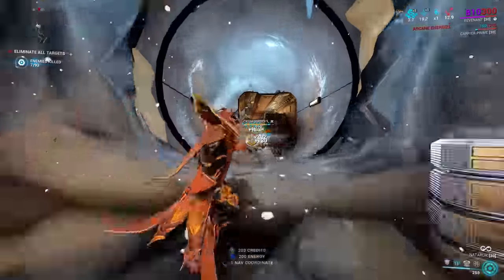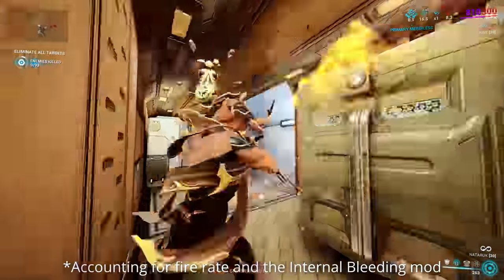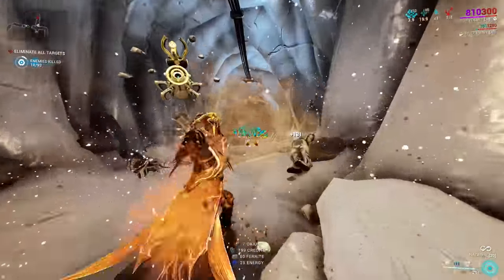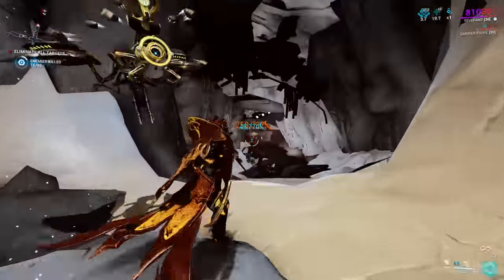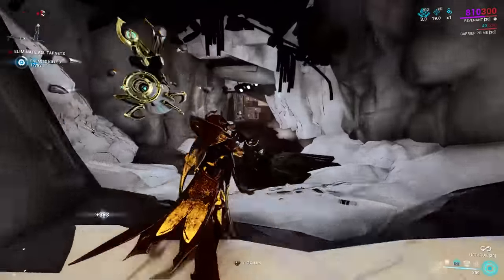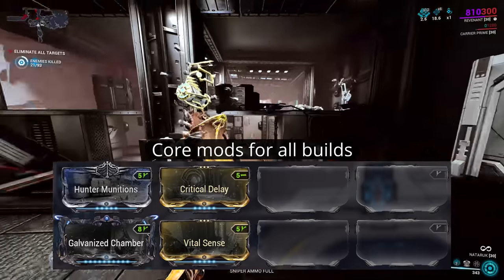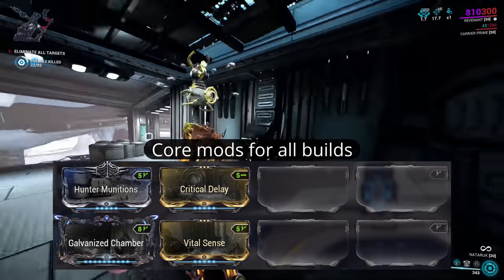Do be aware both the charged and perfect shots do not have a headshot bonus, so you can simply aim center mass without issue. Results-wise, this bow is more than just powerful — it hits about as strongly as the Fulmin while having no recharge delay, unlimited range on its projectile, and higher critical stats overall. For normal Star Chart enemies this bow just obliterates them with any decent mod setup, so let's instead look at gearing up for the Steel Path. Some easy slot mods are Critical Delay, Vital Sense, Galvanized Chamber, and Hunt Munitions.